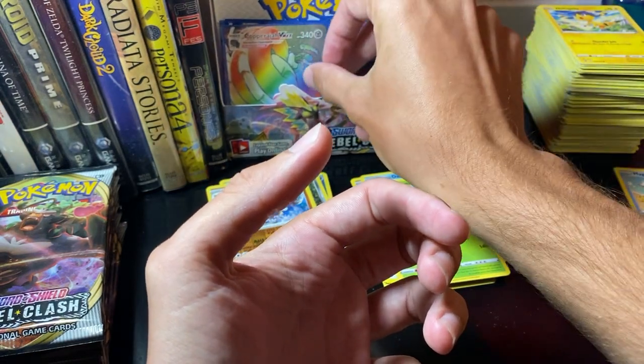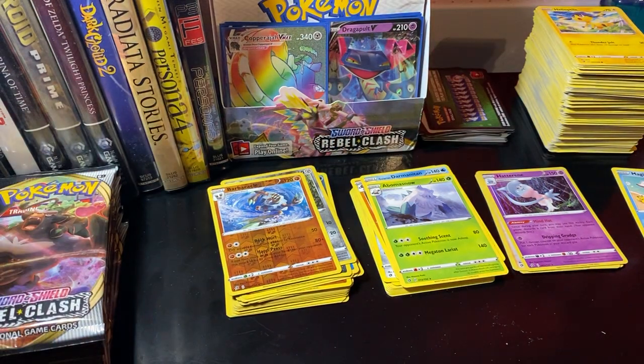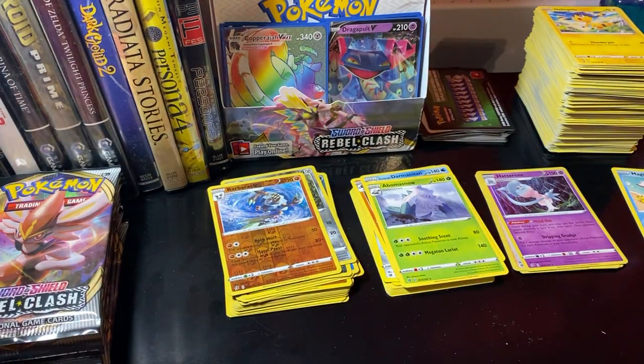Whoa! Full Art Ninetales. VMAX Dragapult. And a Copperajah VMAX Rainbow? Oh my goodness! Left side has won my heart! So we're not done with that one.